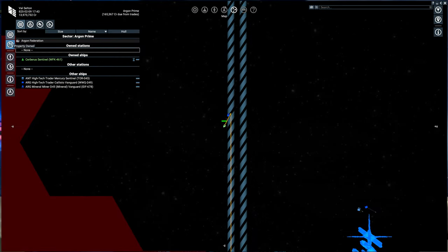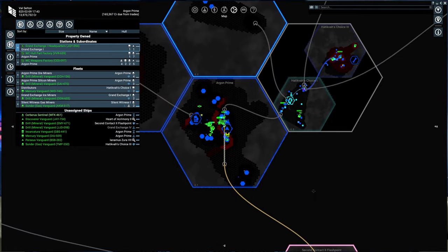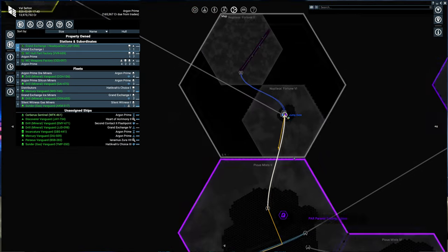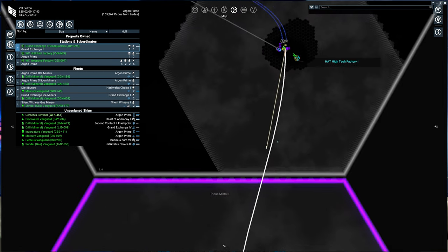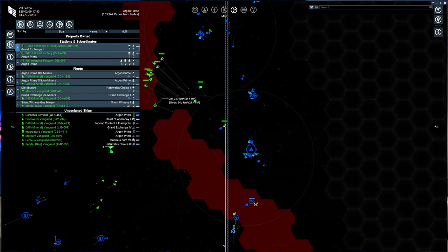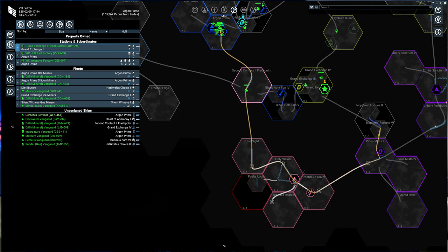Where is this time trial? Where are we going? All the way down in Napoli's Fortune 6. But I'm in a Cerberus — that's not going to really cut it for any kind of speed race. So let's build a faster ship.